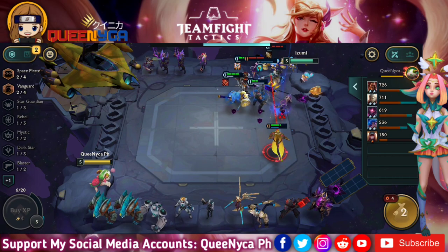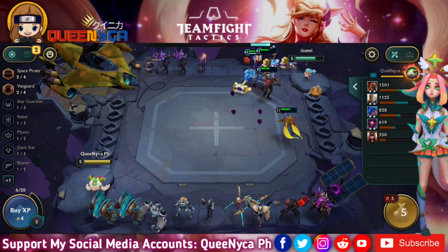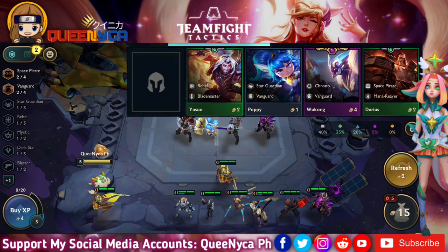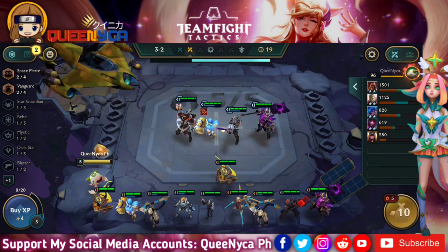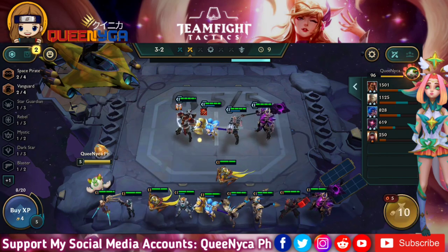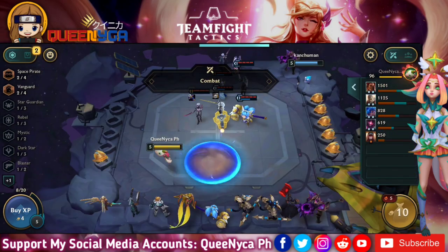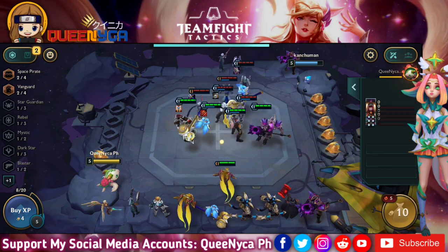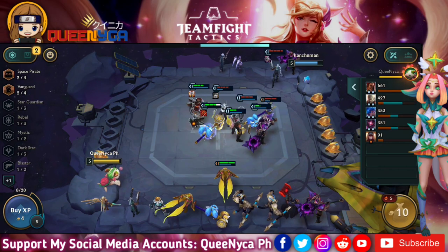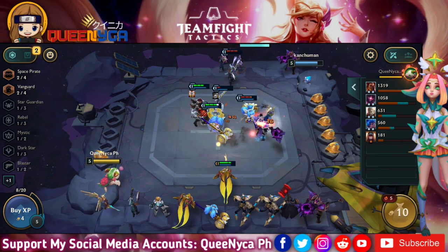I prefer Thresh because of his ability to pull champions from my bench onto the board even while combat is ongoing. If I have five champions on my bench, Thresh can pull all five onto the board — giving me up to 14 champions on the board, making it very difficult for enemies to kill my entire comp. I also love using Guardian Angel items, so I use Guardian Angel on both Darius and Thresh in this game.